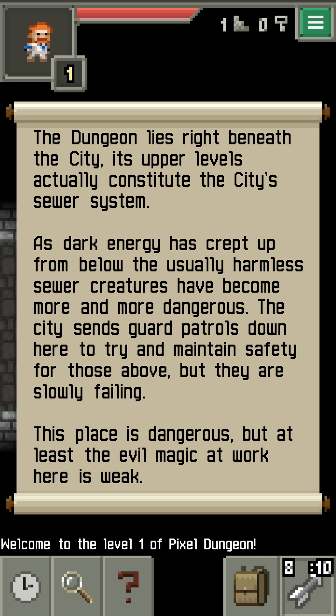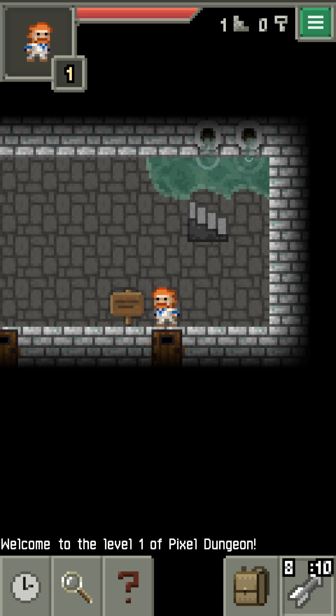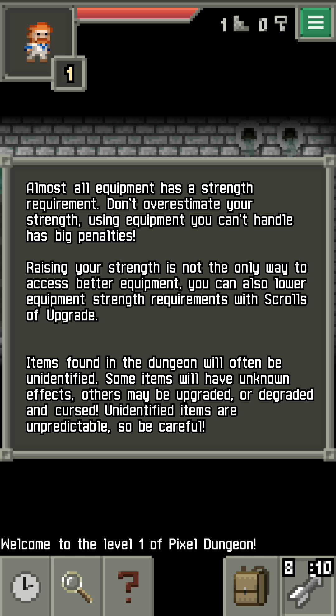Many heroes have ventured from the dungeon before you from the city above. Some of them came with treasures and magical artifacts. Most have never been heard from again. None, however, have ventured to the bottom and retrieved the emulator of Yandar, which is said to be guarded by an ancient evil in the depths. Even now, dark energy radiates from below, making its way up into the city. You consider yourself ready for the challenge. Most importantly, you feel that fortune smiles upon you.